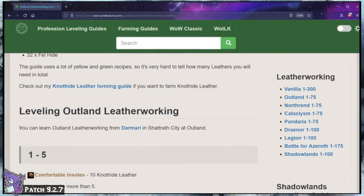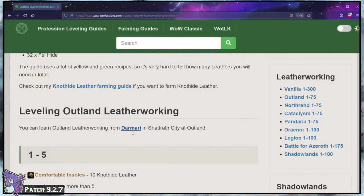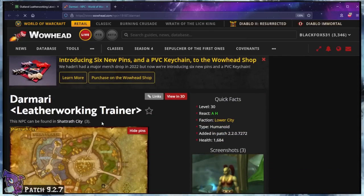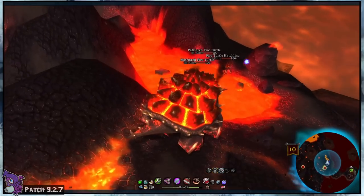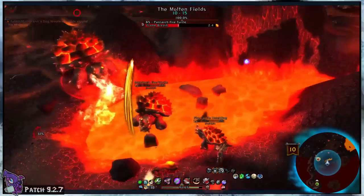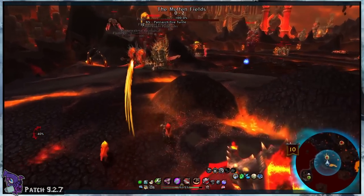The website will tell you where that trainer is. Some of these locations can be a bit obscure, like the Pandaria ones, so make sure you pay attention. But before we go to that trainer, you're going to need materials if you're doing a crafting profession. So right now, you need to decide if you want to level your gathering professions first to get the materials you need, or if you're going to just buy them all off the auction house.